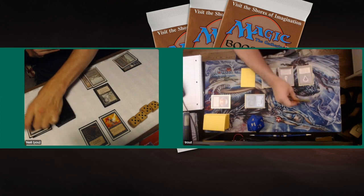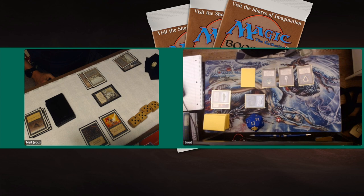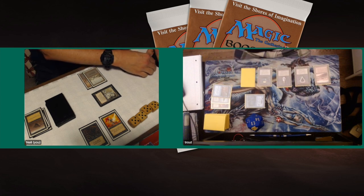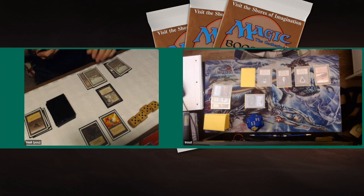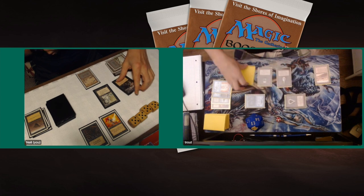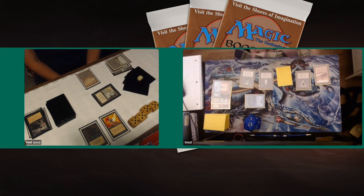Two blue mana for Trout. There's a Sinkhole but no Counterspell from Trout — he's now dropped to 13 and it's really surprising. Trout plays a Time Walk, basically cycling it away, and plays a Strip Mine. There could be a situation where Trout wants to Strip Mine his own Swamp. We then see a Remove Soul on Neil's Zombie Master — Zombie Master gives all zombies Swamp Walk and Regenerate, and it's now in the graveyard.